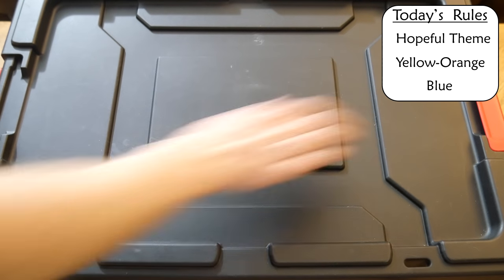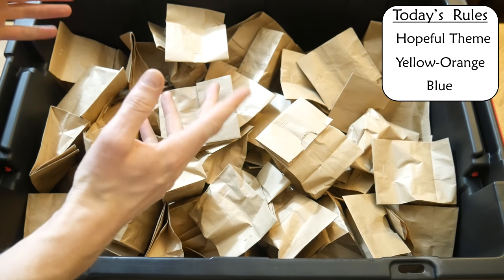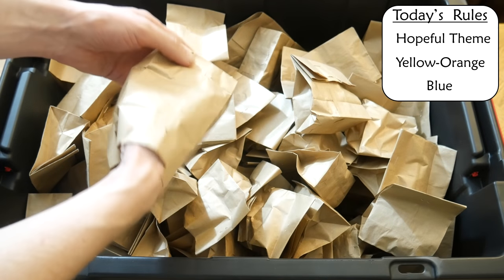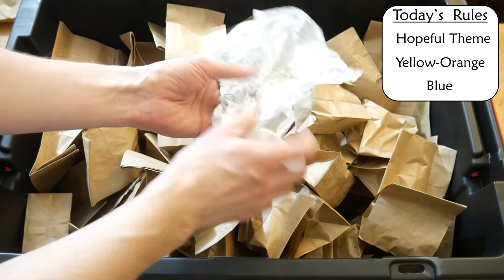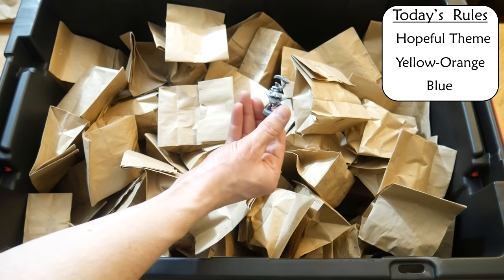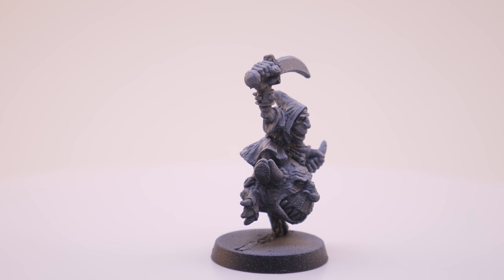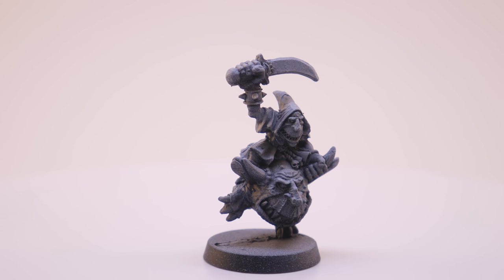What is the model? Hopeful Theme — Yellow Orange and Blue. This will be sweet. Happy about that. This is a great roll and a great pick. I'm supposed to make this Squig Hopper look hopeful. There are already two giant smiles on the model, so this is gonna be a lot of fun.